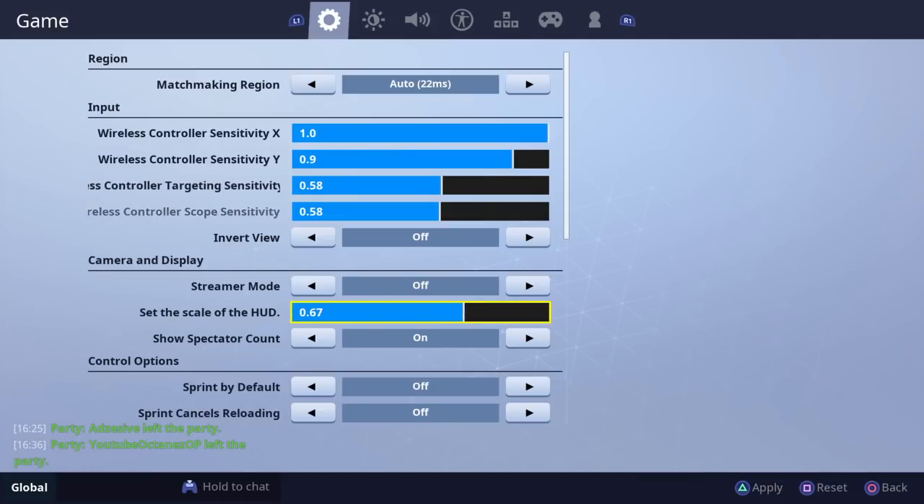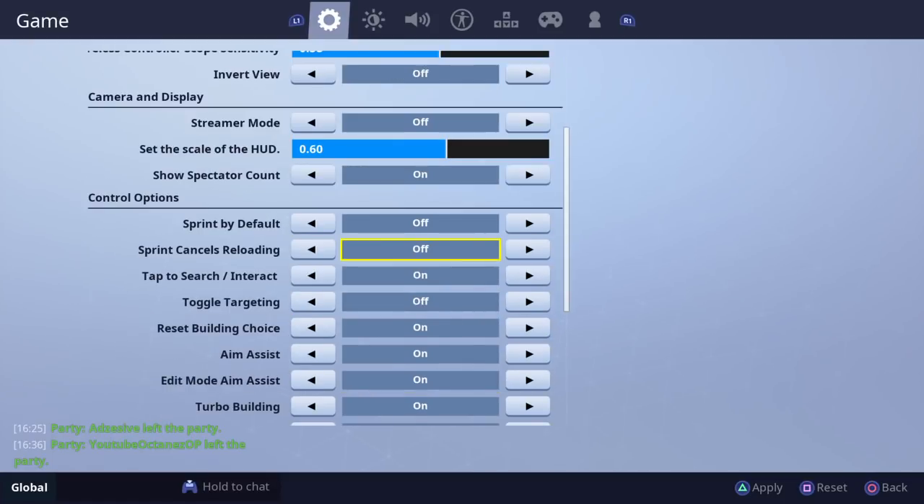The reason why my HUD is smaller — a lot of people ask that — is because of this setting. You can either put it right up and have it huge, or have it really small. I have mine set at 0.60.